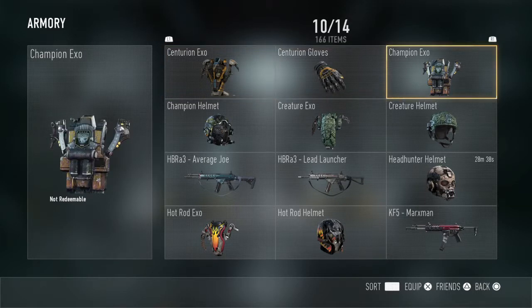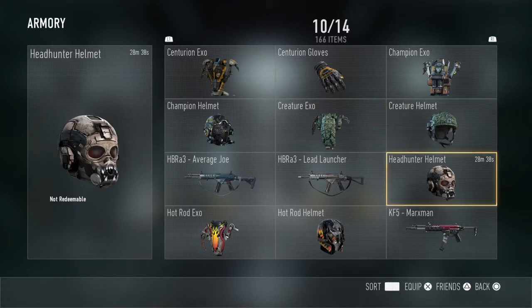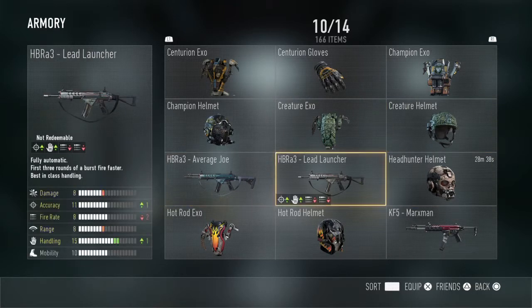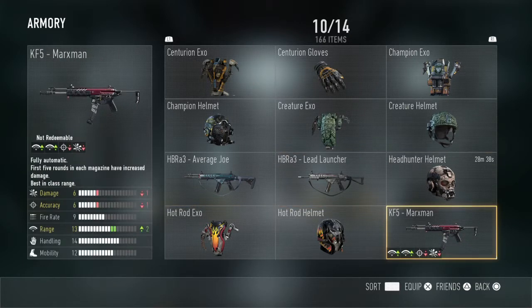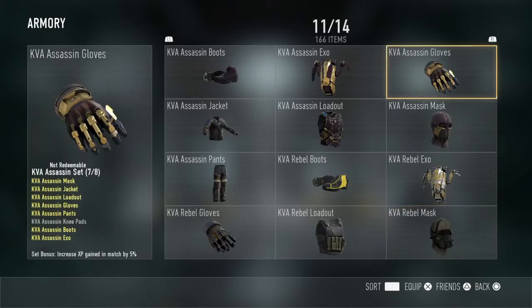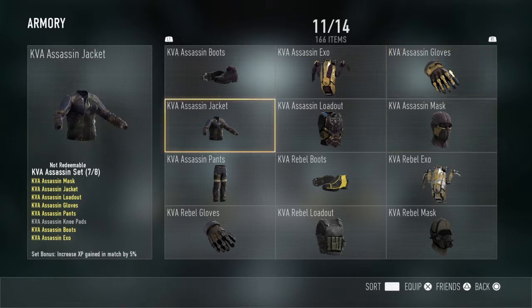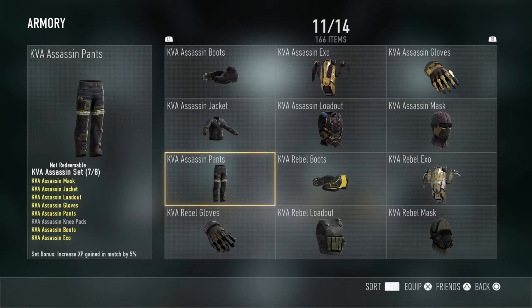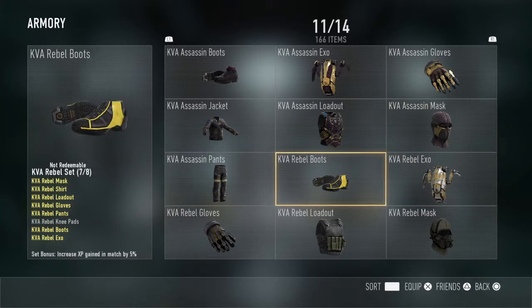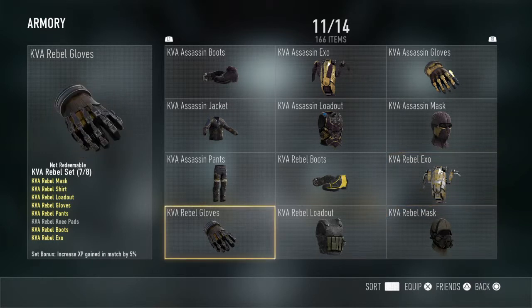Centurion EXO, Centurion Gloves, Champion EXO, Champion Helmet, Creature EXO, Creature Helmet, Average HBRA3, Average Joe HBRA3, Lead Launcher, Headhunter Helmet, Hot Rod EXO, Hot Rod Helmet, KVA5, KF5 Marksman, KVA Assassin Boots, KVA Assassin EXO, KVA Assassin Gloves, KVA Assassin Jacket, KVA Assassin Loadout, KVA Assassin Mask, KVA Assassin Pants, KVA Rebel Boots, KVA Rebel EXO, KVA Rebel Gloves.